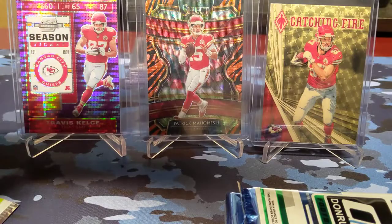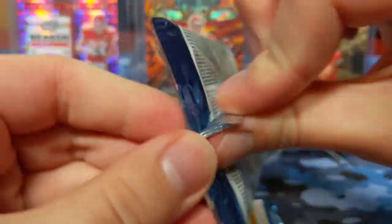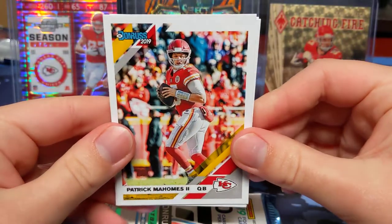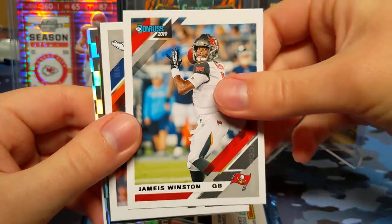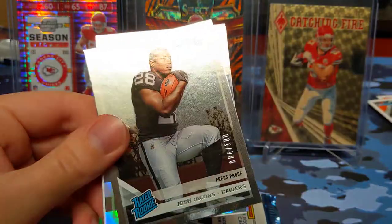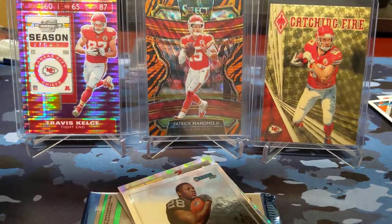We're going to start with Donruss — only two packs, not very good odds of getting a hit here. Off the top we have Patrick Mahomes base, Johnson, Williams, T.Y. Hilton, Famous Jameis Winston, Bradley Chubb. We got Josh Jacobs out of 100, press proof — that's pretty nice. Go ahead and sleeve that up.